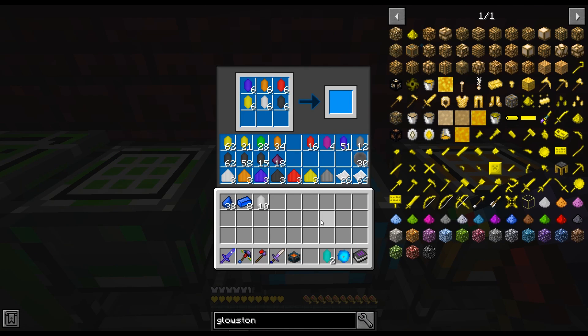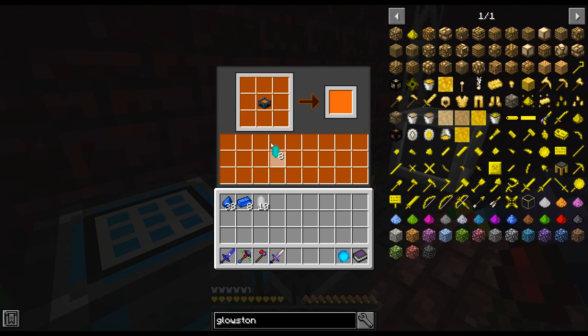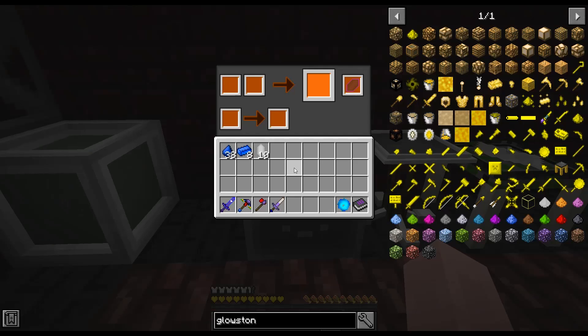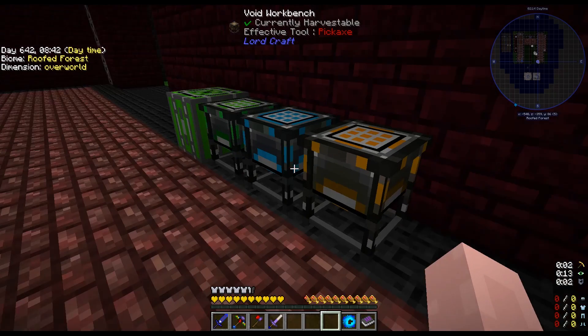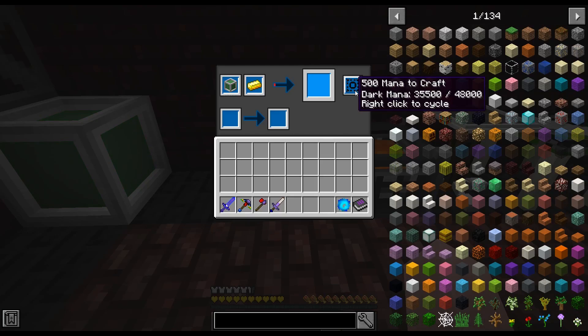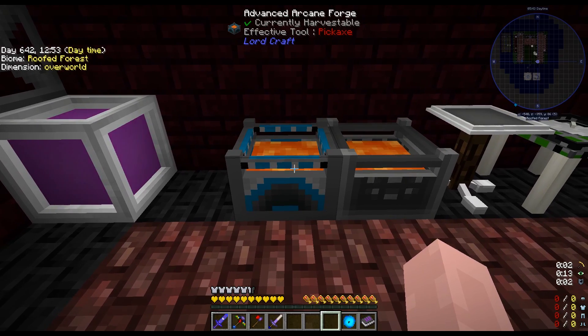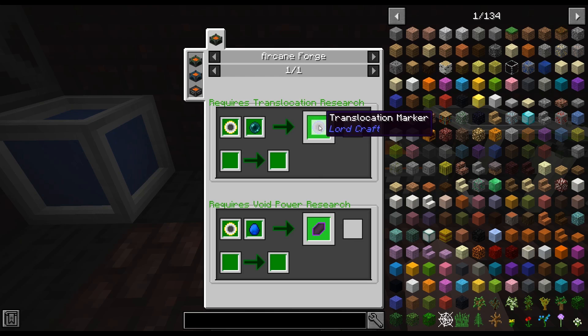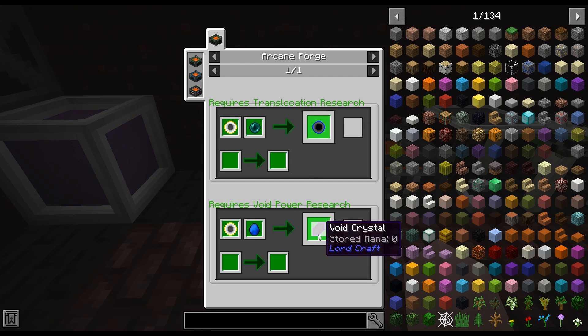Eight pure crystals — I just have to surround the advanced arcane forge with them and I have the void forge. Wait, it says: 'requires void power research — void power completed.' No? Am I missing something? In order to craft the void forge I actually have to use the void workbench. Just like everything else, orange text means it has to be crafted on the void workbench — that's okay, but now I just need to craft more pure crystals.